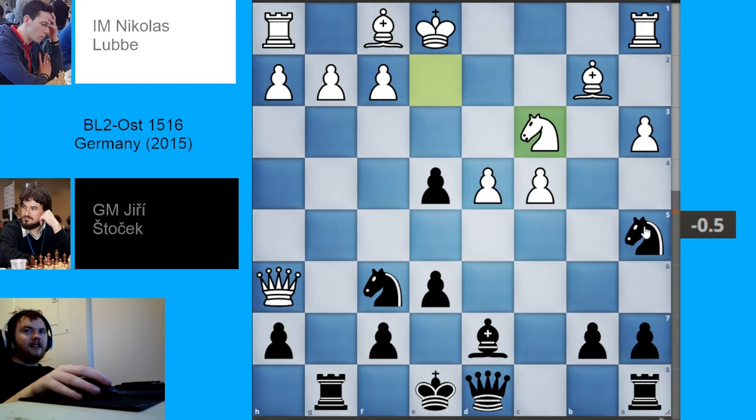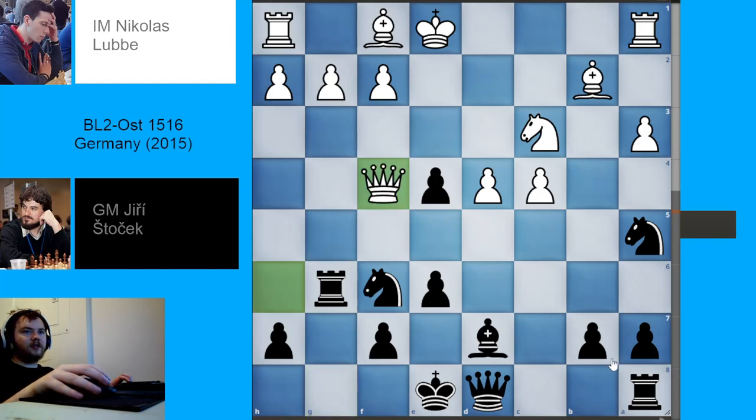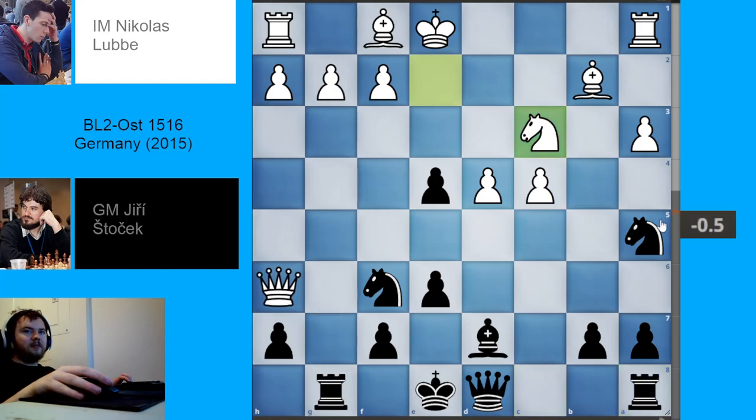Black played knight to b3, which is an okay move. The engine considers it to be a bit inaccurate. Another way to play is rook g6, and then after queen f4, play rook c8, and then maybe take this pawn. But what black did in the game is fine — knight b3 is okay. We have rook to d1, rook to g6 now, queen to e3, queen to a5. Black is just activating their pieces. Black's king is fairly safe in the center for the time being.